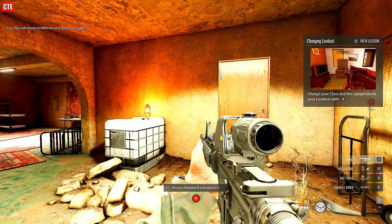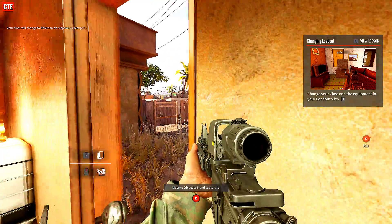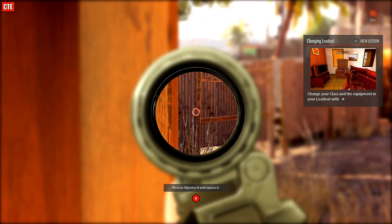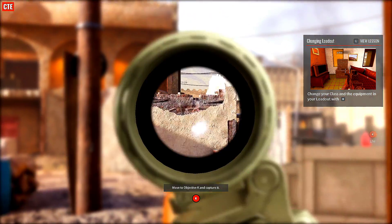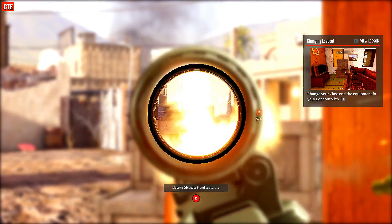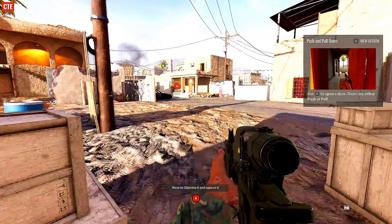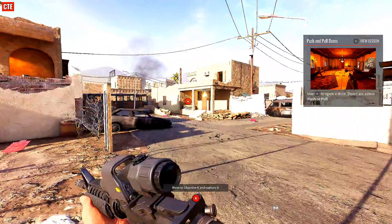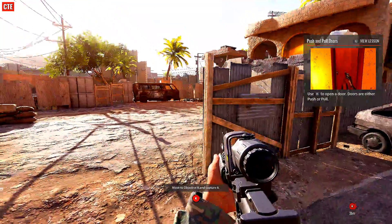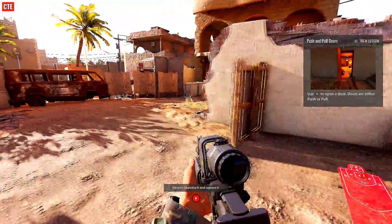Now you've got three hostiles outside, right outside that door. I think they heard the shots. There we go. Now you see that building right next to the bus? Yeah, it's your first objective area. You're gonna need to secure that building and then keep pushing into the town.